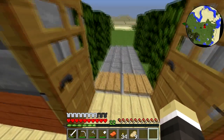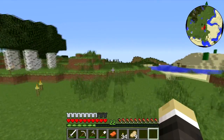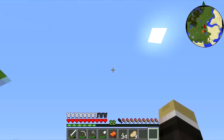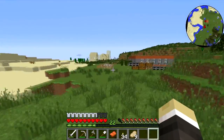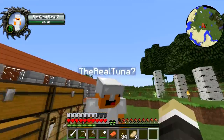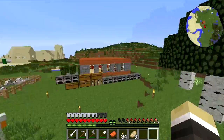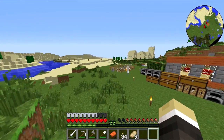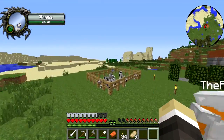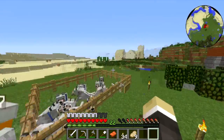I've installed the map rider mod, the one that the real 207 told me to install, and damage indicator as well. I have wolves but they can't - did you just see them moving? Yeah, I need to fix this lag though.